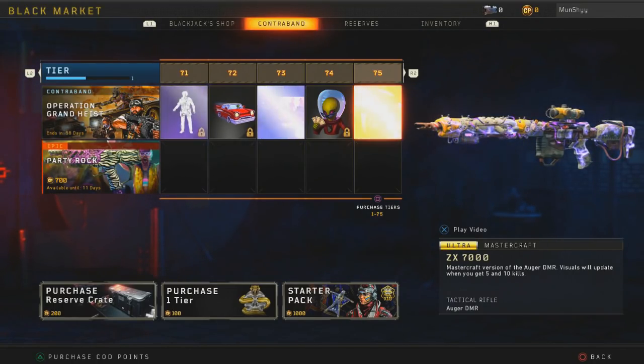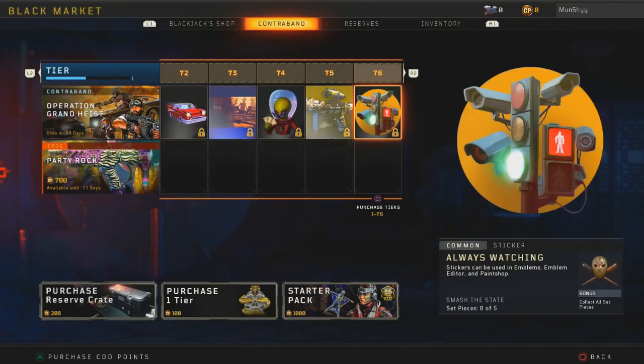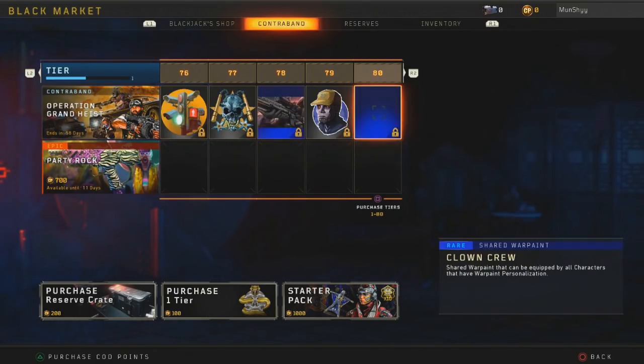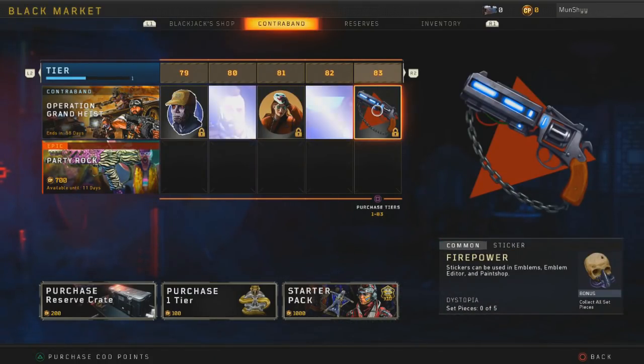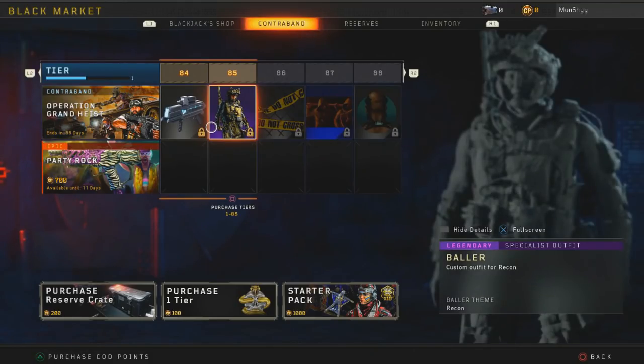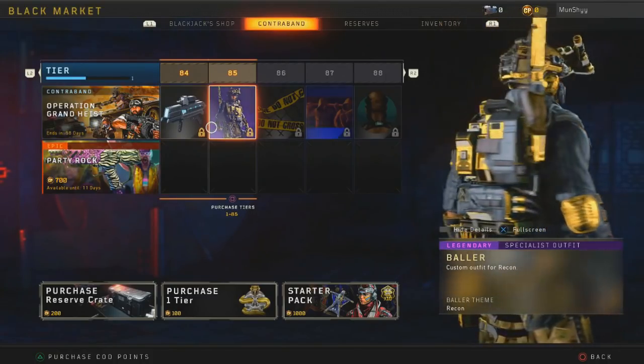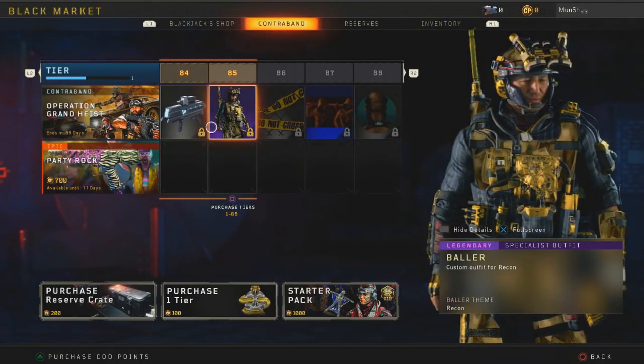...for the Auger DMR — not the ABR, the Auger DMR. I knew there was always an Auger DMR Mastercraft, they just decided to release it now. Tier 78 has calling cards, face paints, stickers and stuff like that. At tier 85 we get the Baller outfit for Recon, which has gold on it — that looks really nice.